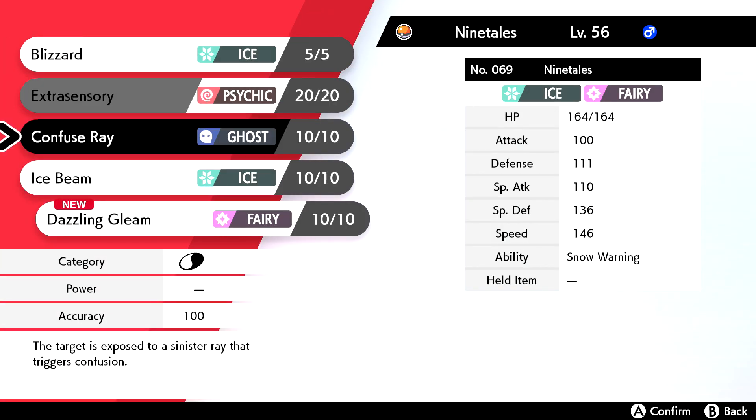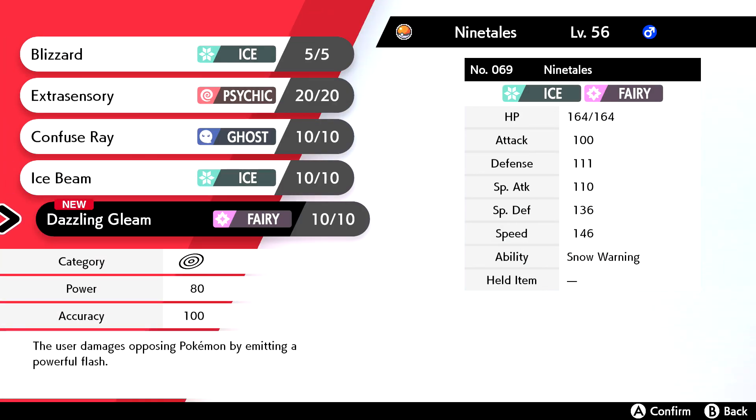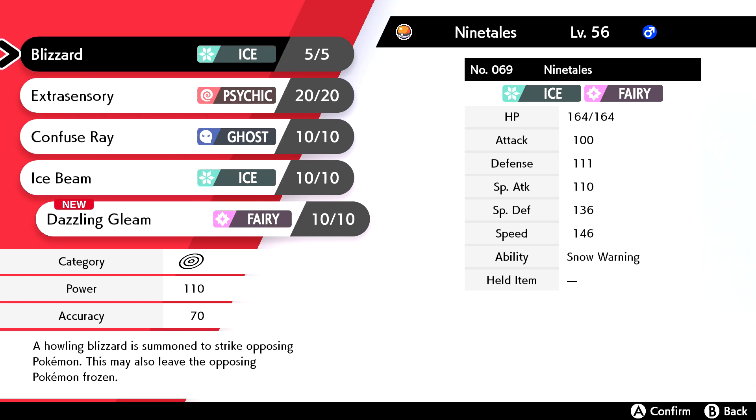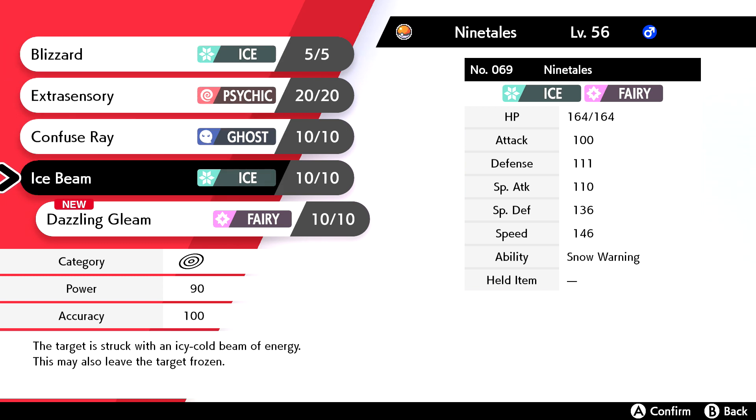What's Dazzling Gleam? 'User damages opposing opponents by emitting a powerful flash — 80 power, 100 accuracy.' I don't have any Fairy-type moves and it is Ice and Fairy. Number 69, nice. I might get rid of Blizzard — I mean I know we just swapped in Blizzard for it.